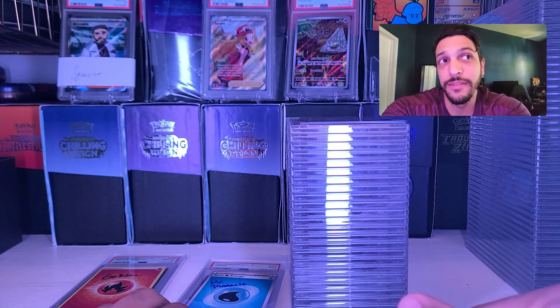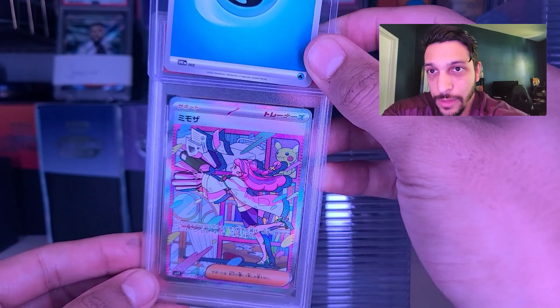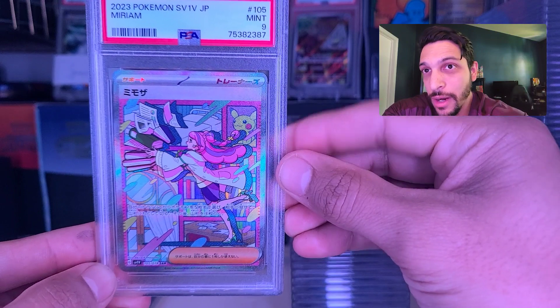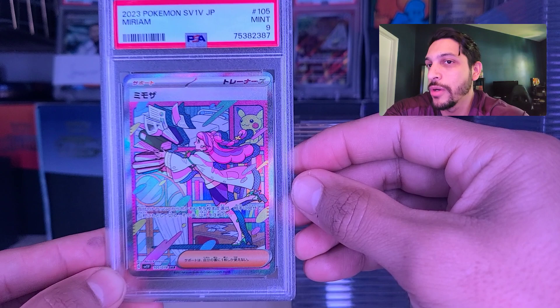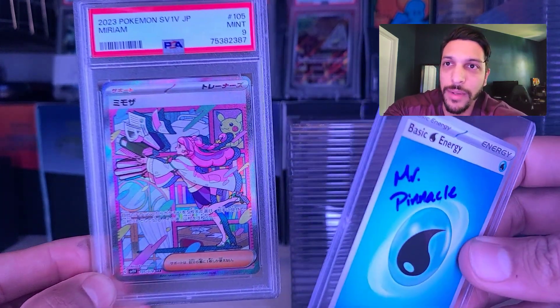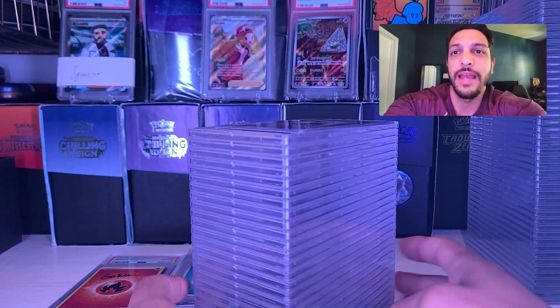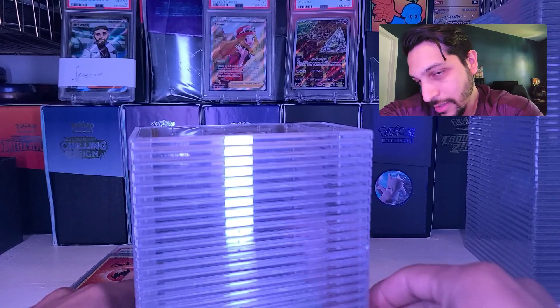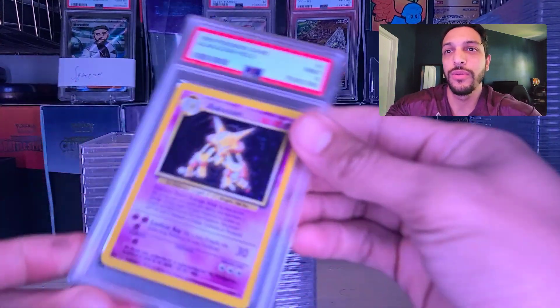Goku has more cards in the $15 tier and we'll go over those in the next video. Next up is Pinnacle sending in the Miriam, and that one is coming back at a nine. Amazing grade — we kind of knew the centering was a little bit off, we had our fingers crossed for that 10, but ultimately ended up at a nine. Congratulations, Penny. And this next stack is for none other than McSqueezy, sending in a ton of cards as always. Nice big stack of cards going his way, so let's go through these.